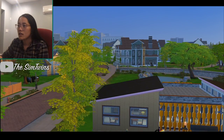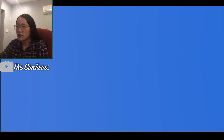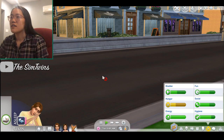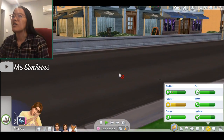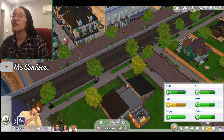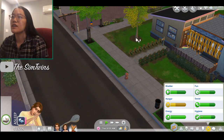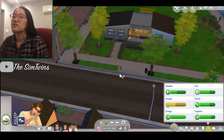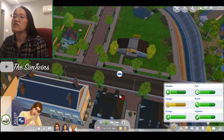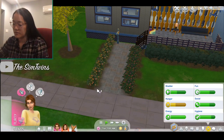Now you have a nice view of everything — wow, look at that, it's got good curb appeal. This mid-century modern house looks great. Wait, what are those over there? Those fake facades — I didn't even know those were over there! I do not play in Newcrest enough. I really did not realize those fake facades were there.